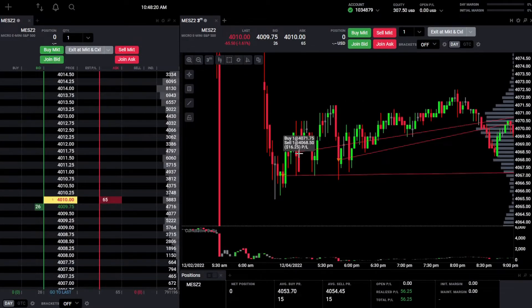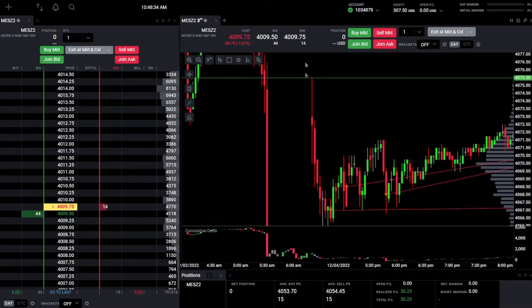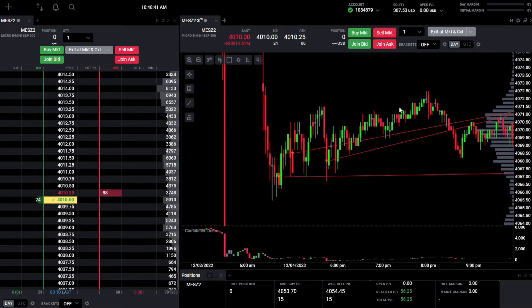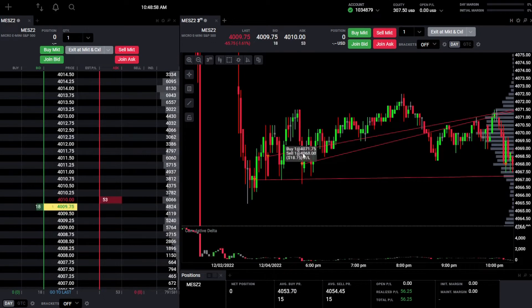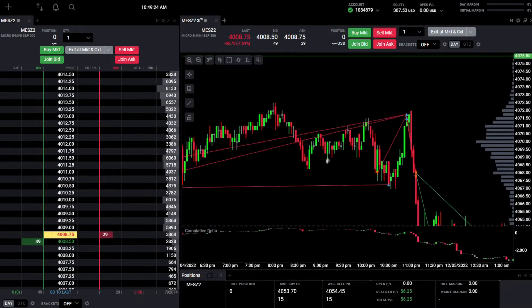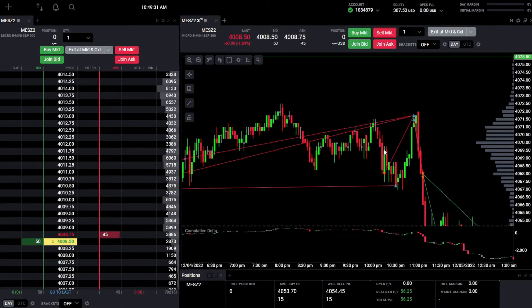I liked how that candle was reacting, so I added a second contract. The demand ended up holding again — we climbed up and made a new high, but it wasn't as strong, and then we got a big reaction again. That's the third time we're seeing this big reaction as we try to push up, so there are clearly sellers present. I added a third contract, feeling it might be time to break down. We made another new high but got a decent reaction back down to the demand zone, then stalled. I saw another big reaction candle and added a fourth contract — unfortunately, that was a mistake in hindsight.